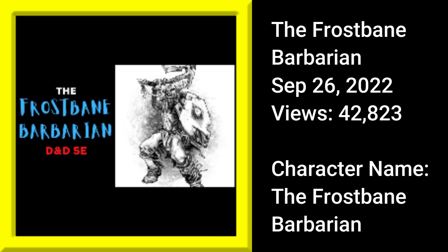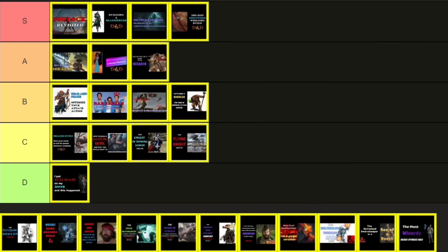My next build was The Frostbane Barbarian, released on September 26th, 2022. The idea is you optimize around Armor of Agathys, which punishes enemies who attack you with cold damage, and then you pad those temporary hit points with resistance from Barbarian Rage — and maybe get Fire Shield which can do cold damage for even more damage to the enemy. It's a bit like my Abjurer build from 2019, but this one gives a lot more incentive for enemies to attack, because this guy is attacking you with Reckless Attack and divine smites. I wasn't satisfied with the build until I revisited it and threw on Clockwork Soul, which padded Armor of Agathys even more with Bastion of Law — so you now have resistance and damage reduction. With more than 42,000 views, that's enough for B tier.